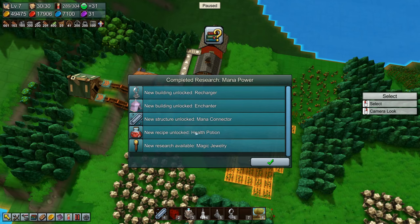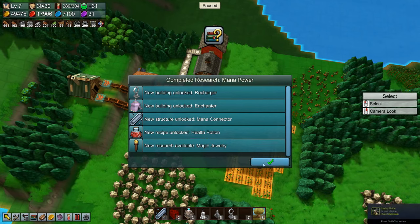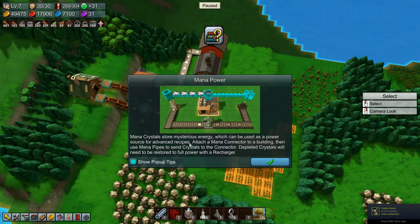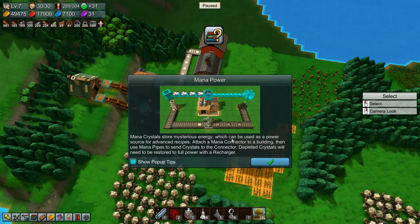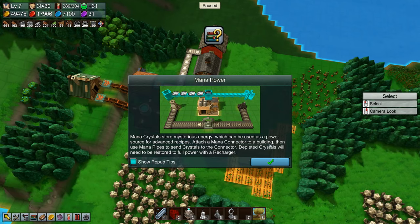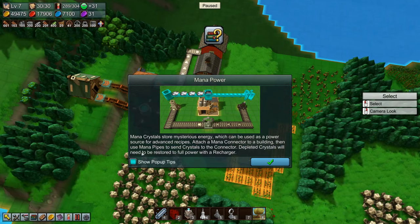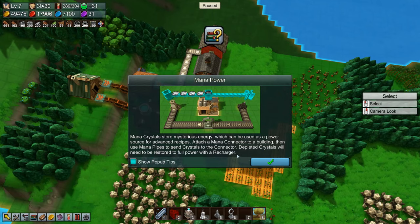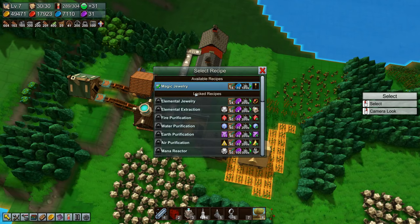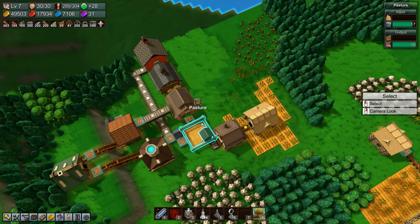New structure: Mana Connector, Health Potion, and new research available: Magic Jewelry — very nice! Mana crystals store mysterious energy which can be used as a power source for advanced recipes. Add a mana connector to a building, then use mana pipes to send crystals to the connector. Completed crystals will need to be restored to full power with a recharger. I've never played with the magic stuff before — I've never made it that far — so this is going to be fun.